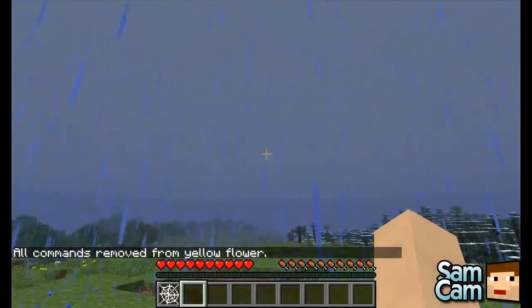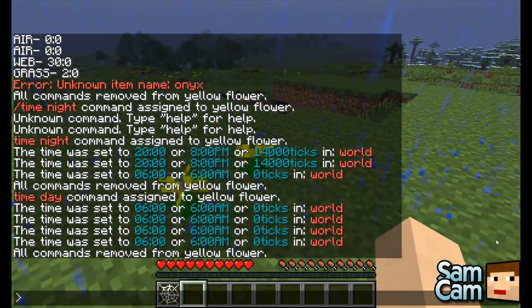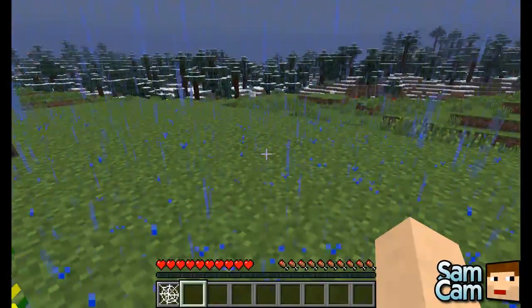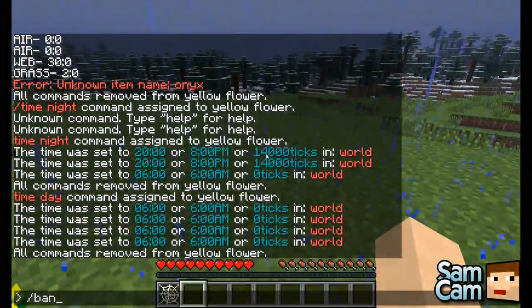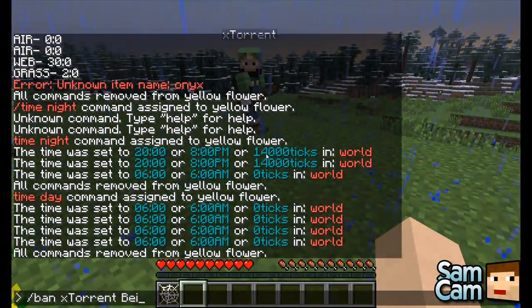After that demonstration, it is time for Sam to do the moderator commands. These you'll give to any moderators on your server to prevent people from generally being a nuisance. The first one will be of course ban, and then the player name — xTorrent — and then the reason: 'being a noob'. I can't ban Torrent because he's an op, but if I de-op myself, I'll show you.